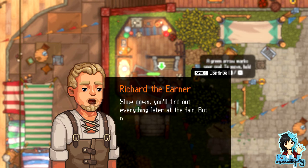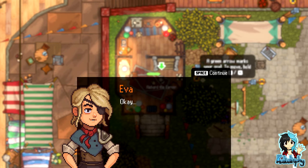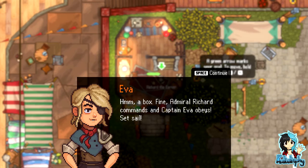'Slow down, you'll find out everything later at the fair. But now I've got a job for you — I left one box on my ship. Be a pet and run and get it, okay?' Hmm, a box. Fine. Admiral Richard, command and Captain Eva — set sail!